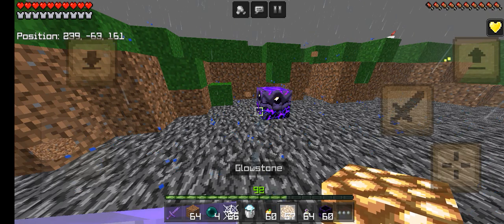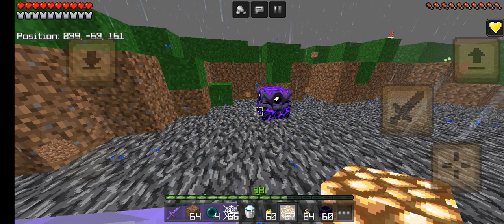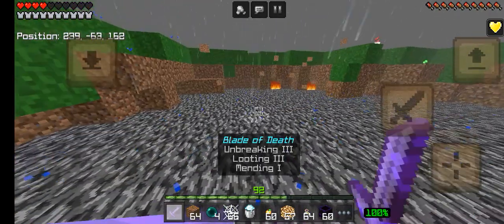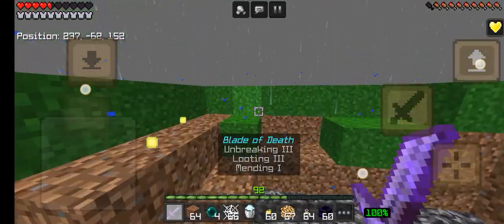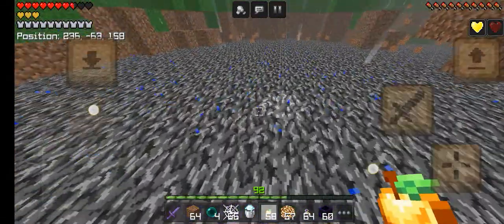You should always put one anchor, then one glowstone, and then shift your slot to anything else — it's not compulsory but you should always change your slot away from anchor, change to anything, and then click the place button. Then it will blow up. That's the correct technique.